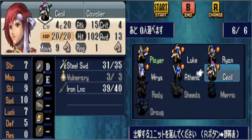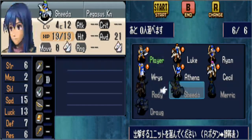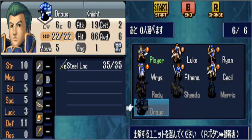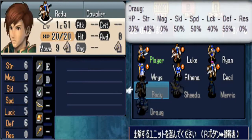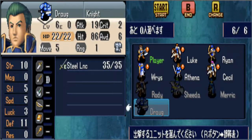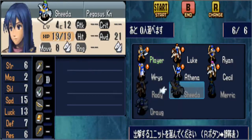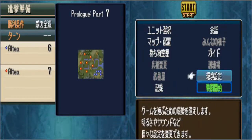You can pick six units through this chapter. I'm just going to pick these guys. I'll probably use Merrick, but probably not Roddy, Ishida, or Droog. About Droog - he's your standard armor knight that you get at the beginning of the game. He's actually got really good speed growth for an armor knight - around 50%, I think. His defense growth is 55%. You can actually class change him to pirate or hunter, and he does quite well offensively, but he dies easily because he doesn't have much defense.